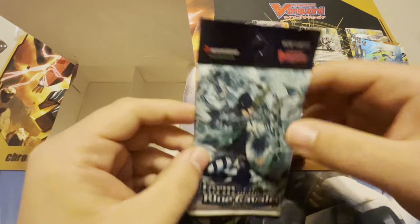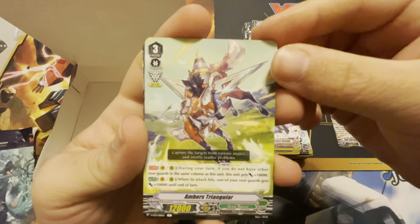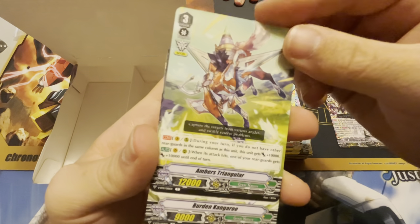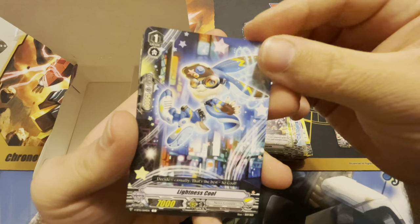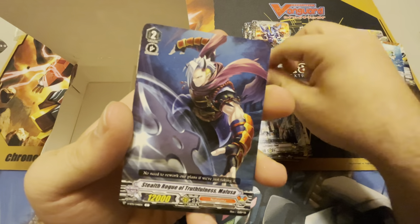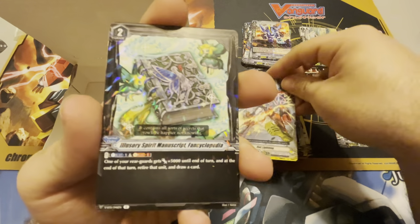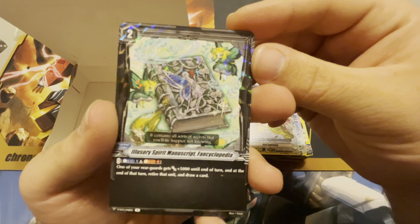And our last pack. I'm trying to keep everyone here in 2020 and you just took us back to 1995 — it was simpler times. I'd kick you out if it wasn't your house. Amber's Triangular. Burden Kangaroo. Lightness Cool — might be our first one of those. Mafusa. Red Lightning again. And our rare in the pack — oh yeah, this is our first time seeing the order spell: Illusory Spirit Manuscript Fan Cyclopedia.